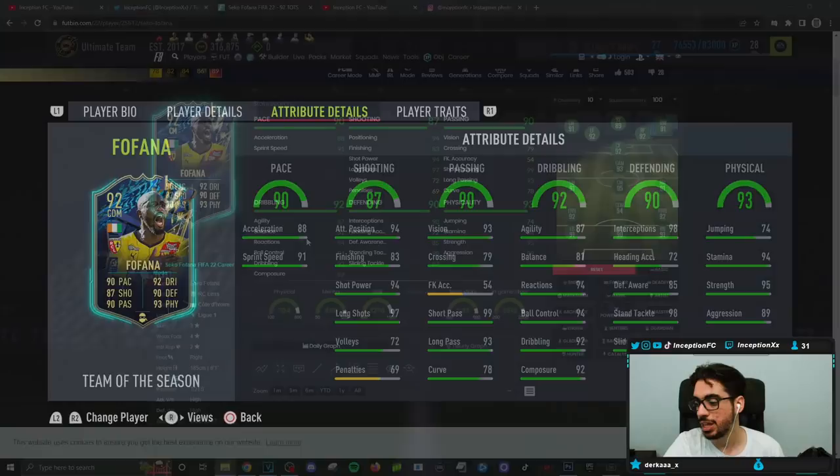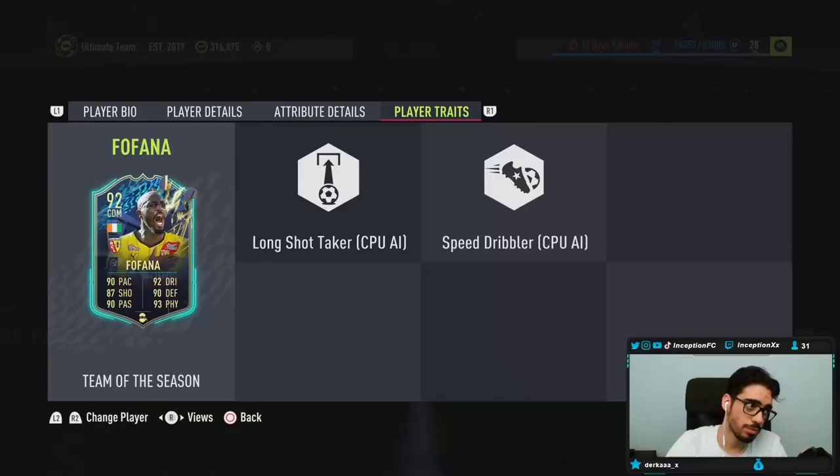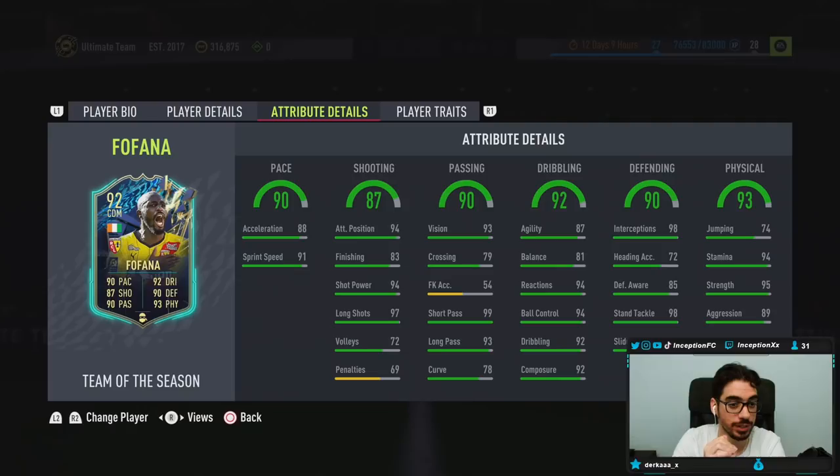In-game player traits: he has the speed dribbler trait and long shot taker in-game attribute. With the shadow chemistry style, he's going to have 98 acceleration with 99 sprint speed, and his defense is going to be essentially perfect or close to perfect. The defensive awareness is at 90, but when your defensive awareness is around that area and you have the high defensive work rate with high attacking work rate, it ends up being really good to work with. Base card stats for shooting are in a very good area, and with the long shot taker trait that's a huge plus.